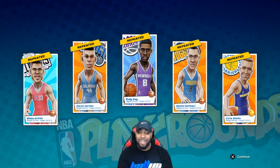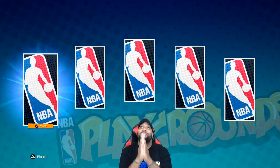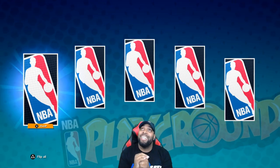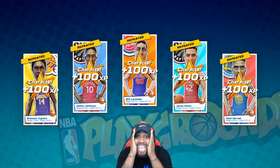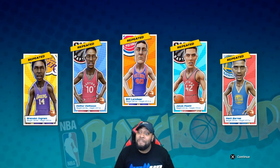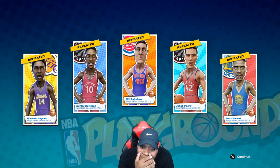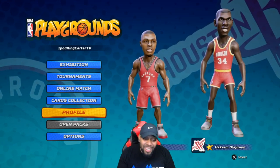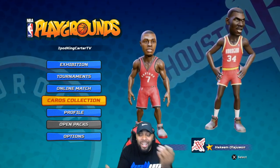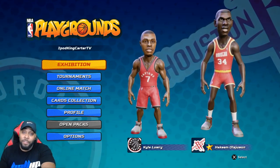All right guys, I don't know about ripping the band-aid off with this one. Let's go ahead and pray to the NBA Playground gods — it's all about prosperity, bliss, and give me a legend. Oh my god, I got five repeats again! I can't believe it. My pack luck is terrible, I am no longer a pack god. Now that that's over, I'm gonna go ahead and put both my band-aids back on, because ripping the band-aid off those packs hurt my heart.